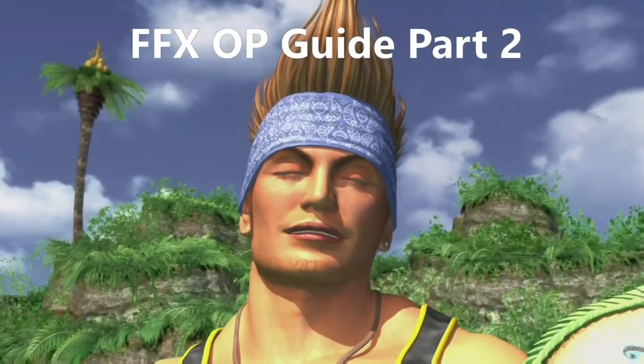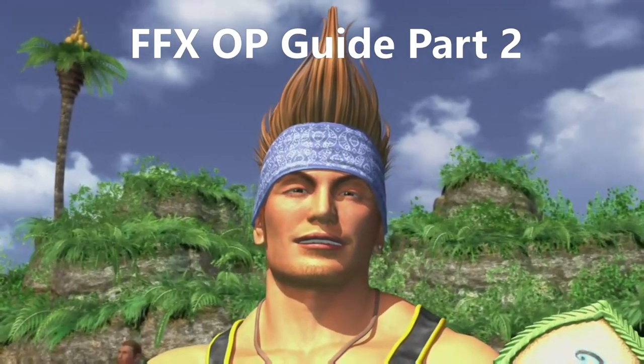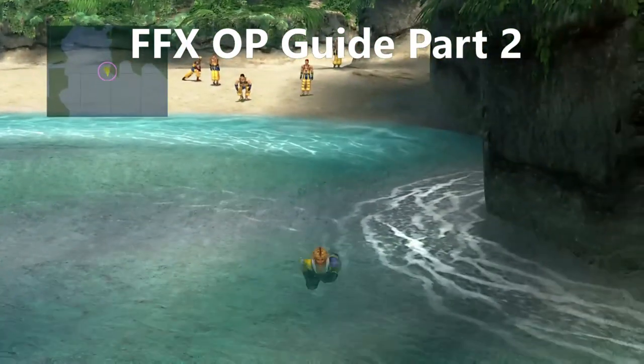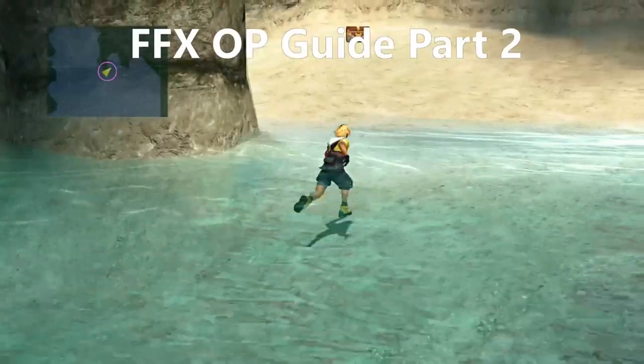First off, when you first get to Besaid there is a chest with the Moon Crest, which is needed for Yuna's celestial weapon later in the game. You can come back for this at any point, but whilst you're here you might as well grab it straight away. As soon as you get control of Tidus you can swim around to the right and grab the chest with the Moon Crest.